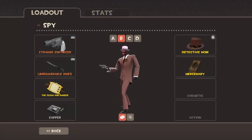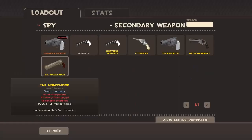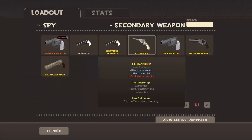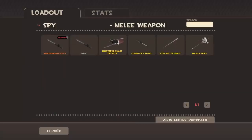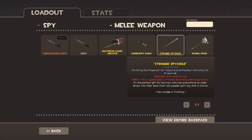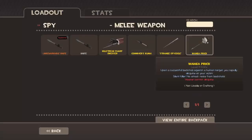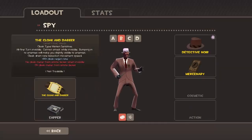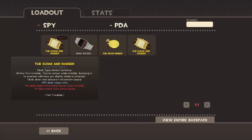Spy is by far my favorite class, and this is the loadout I always go with because it's just that great. I never use the Ambassador because I'm not a good shot with it, but the L'Etranger is definitely one of my favorite pistols. Sometimes I'll go with the knife but sometimes I'll go with the Sharp Dresser because it looks cool. The Kunai I'm not a big fan of. I don't like the Spycicle because it takes away from Spy's abilities. The Cloak and Dagger — I always go with that even though it is severely hated.